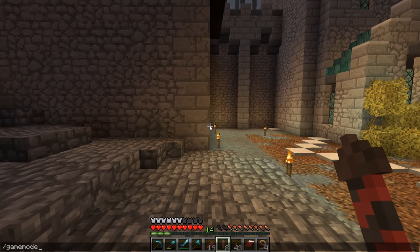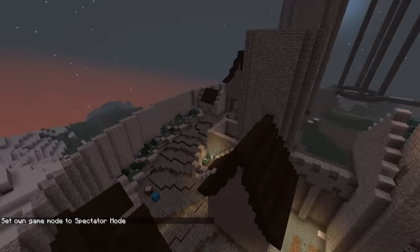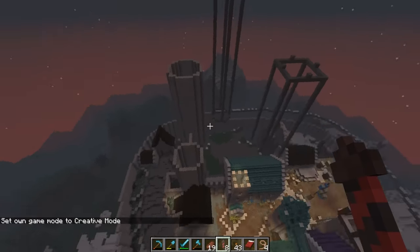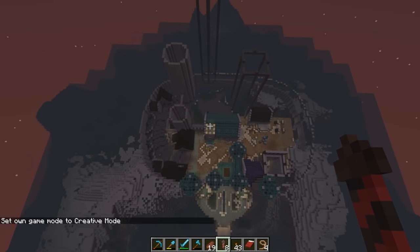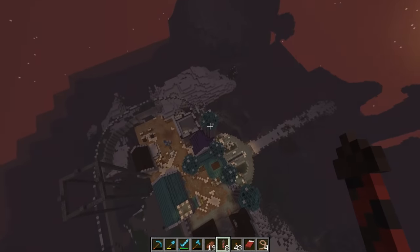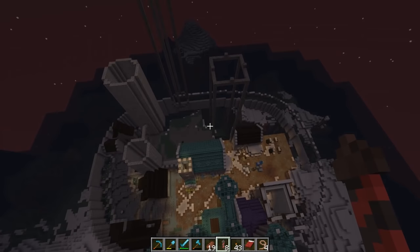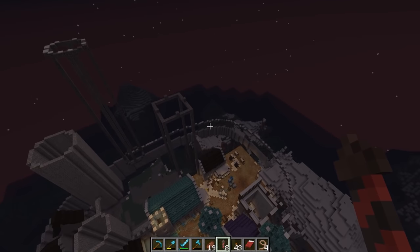Let's go into creative mode so I have a cursor. I've laid out this wall wrapping all the way around here — it's kind of an oval-ish shape. This is going to be our castle, and I'm planning on having some bigger buildings up here, obviously got some towers, and probably some more towers along there.